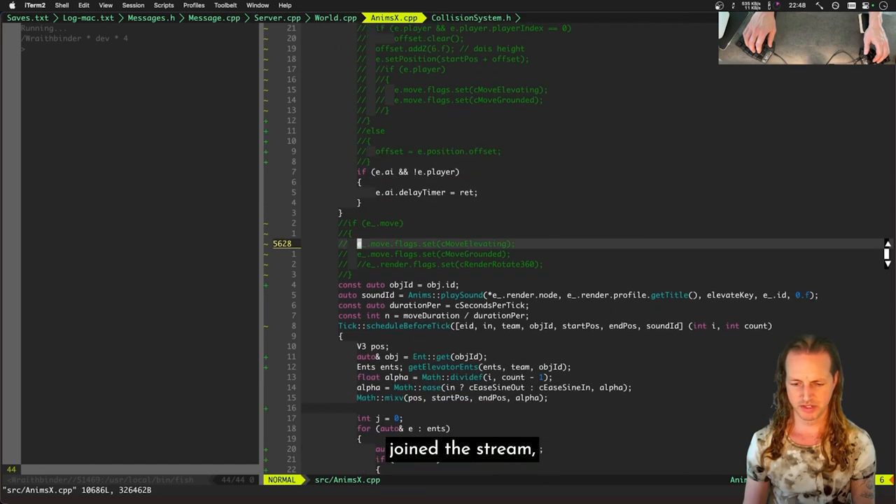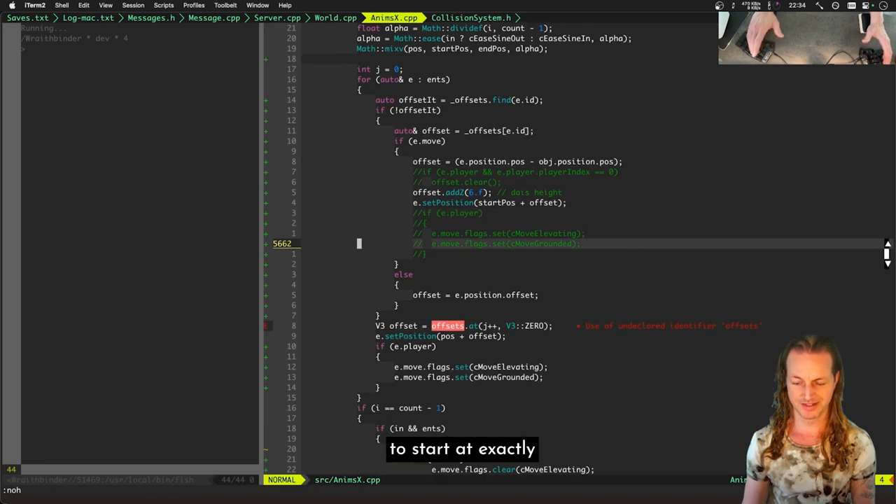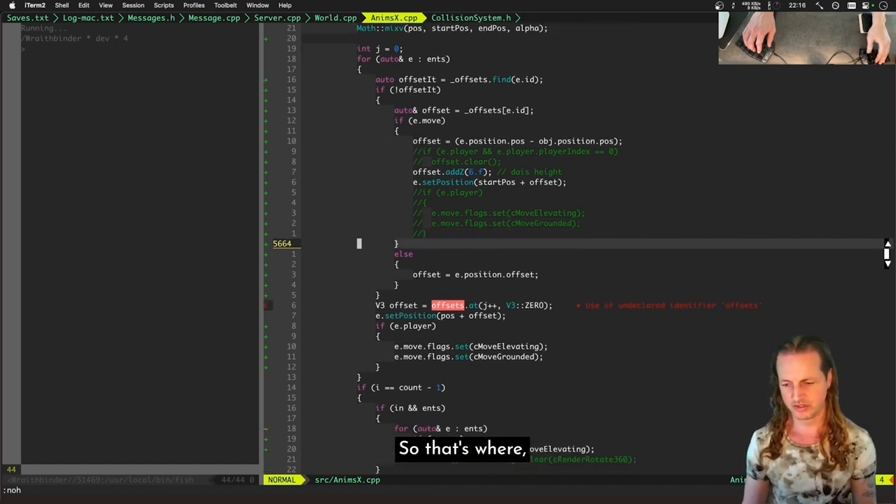Hey, if you just joined the stream — what I'm working on is a multiplayer game called Wraithbinder, an online co-op roguelite. I'm working on code that gets both clients to start at exactly the same tick in exactly the same way. Right now, I'm working on two players rising up on an elevator and starting the level at the same time, totally synced up on both clients.